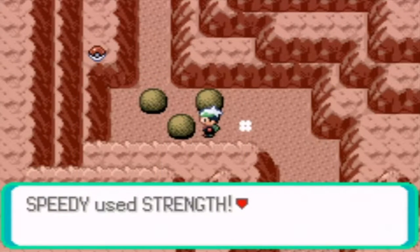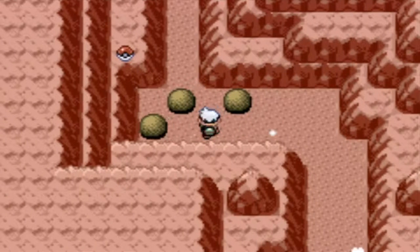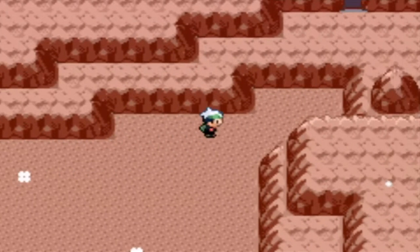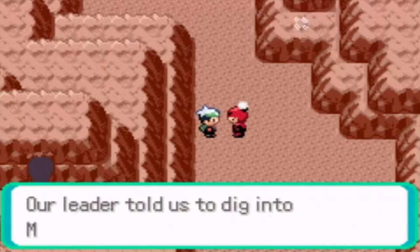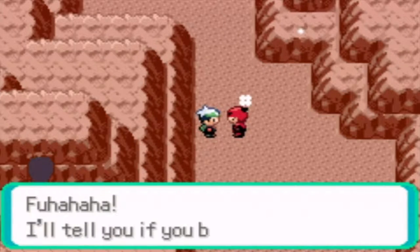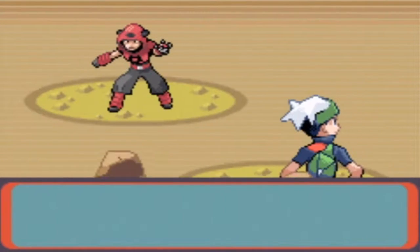There we go. There's a Pokéball on top of that — how do we get up there though? Some battles. Our leader told us to dig in two mountain chimneys, so we dug and dug, and in the course of digging we came across something that blew our minds. What did we find? I'll tell you if you beat me. Okay, fine, let's take you on.